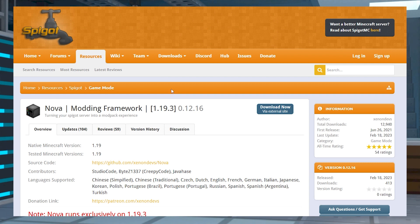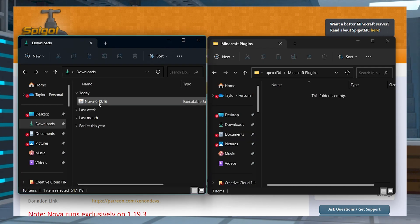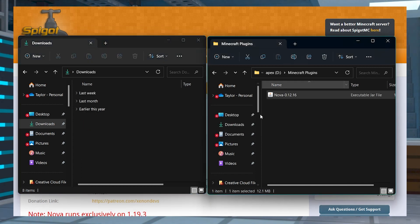Head to Nova on Spigot, and then click the Download Now button to the right, and then save this file somewhere easily accessible for later. You're going to do the same exact thing for three of its add-ons: logistics, machines, and jetpacks.